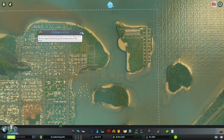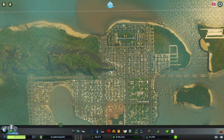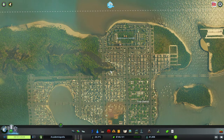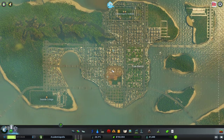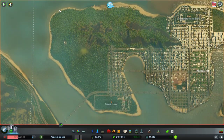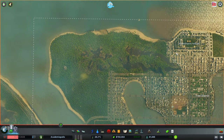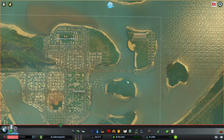We have several projects here that we need to get underway before we can really consider this particular city build complete. We need another university over here, which means we need to fill in this area. We also need to fill in another area and put in a harbor, and we need to finish our airport.